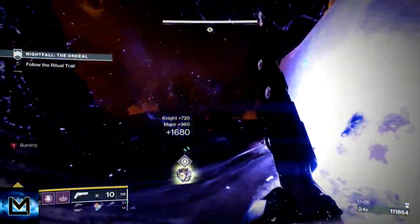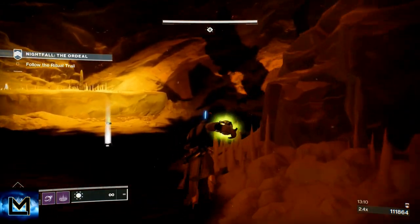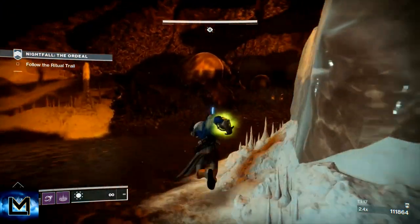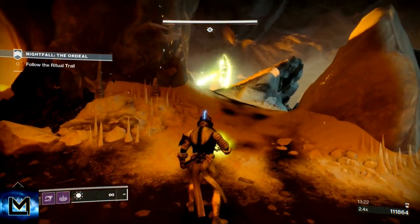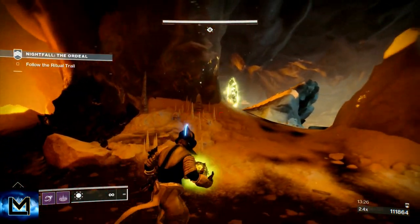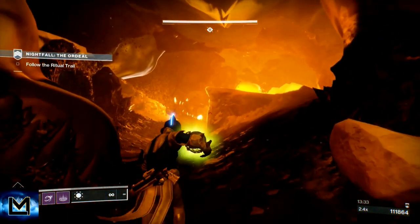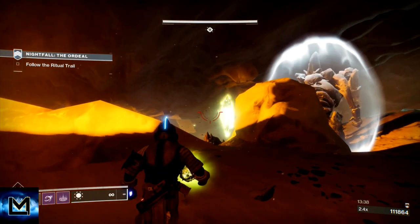I almost got my grenade back so I'm just going to wait for it. If you want to do it more efficiently, don't shoot him - let his shield come back, break his shield to get your grenade back. When we throw this orb we're going to release the ogre. Charge a grenade, hit him with the grenade, throw the super - and that section is done. Very simple. Just beware of any ads up here.